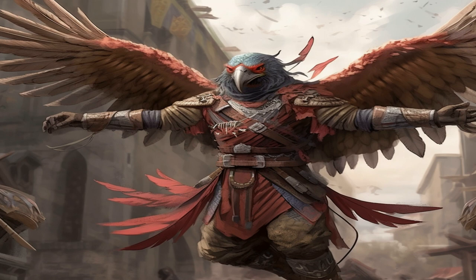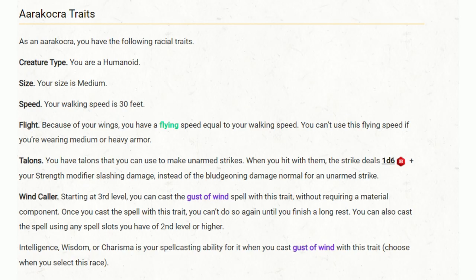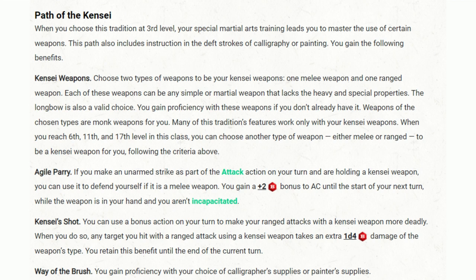As an Aarakocra, you possess certain traits right from the get-go. Your walking and flying speed is a swift 30 feet — a speed that applies in the air as well unless you're laden with medium or heavy armor. With talons as your natural weapons, your unarmed strikes can cause serious damage. At level 3, you also unlock your racial Wind Caller trait, letting you cast Gust of Wind to control the battlefield. As a Kensei, you've trained relentlessly with your weapons — they become an extension of your body and a tool for expressing the precision and beauty of your martial arts.